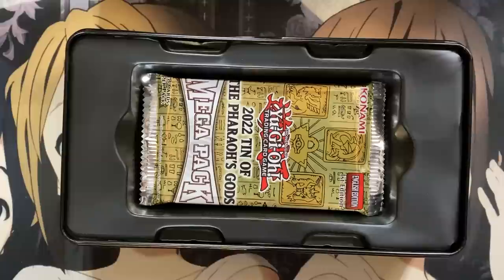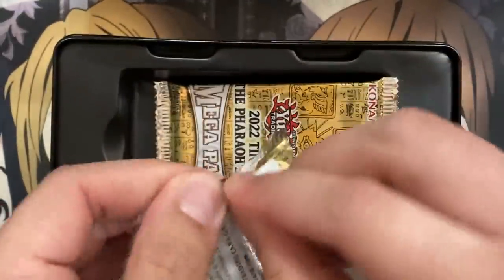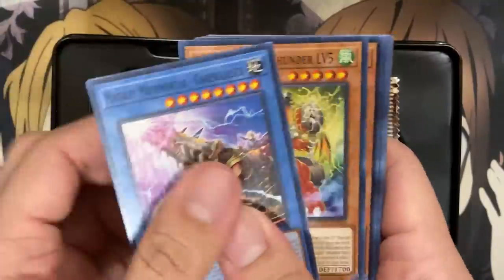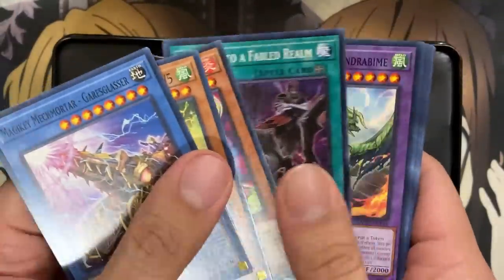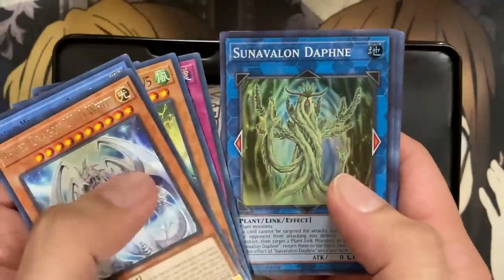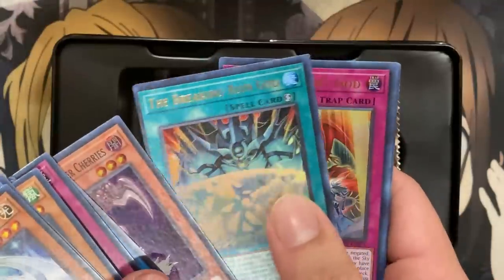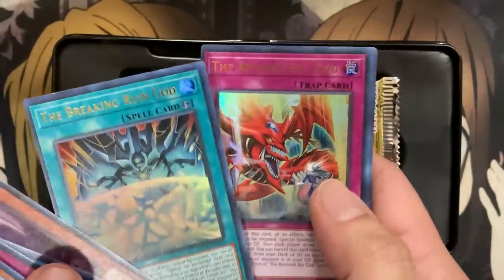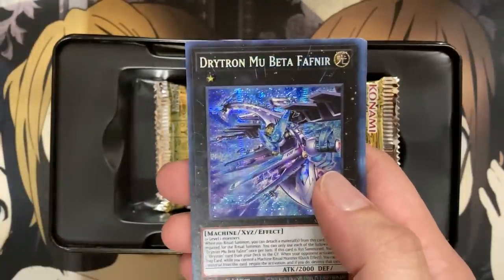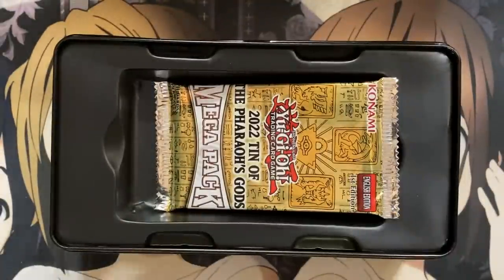I believe in this tin. If you keep complimenting the inanimate object in front of you, it will reward you. I've pulled some pretty awesome cards so far — I got that alternate art Blue-Eyes, so I was definitely not expecting that either. Second to last pack: Armed Dragon Level 10 White, Sun Avalon Daphne, Ghost Reaper and Winter Cherries, the Breaking Ruin God for Obelisk, the Revive Sky God for Slifer, and we have Drytron Mu Beta Fafnir — two brand new secrets from this tin. This means this last pack has to be a new secret as well.